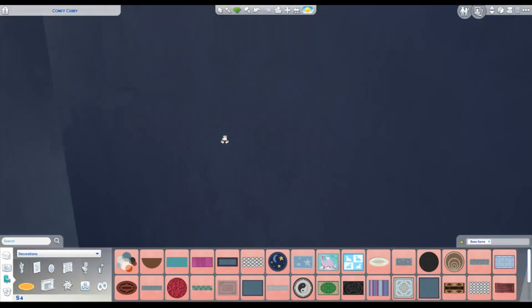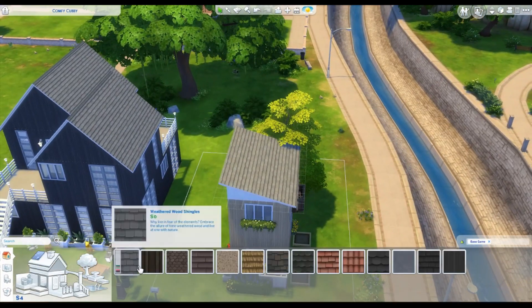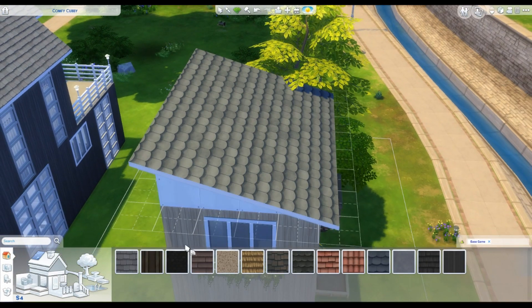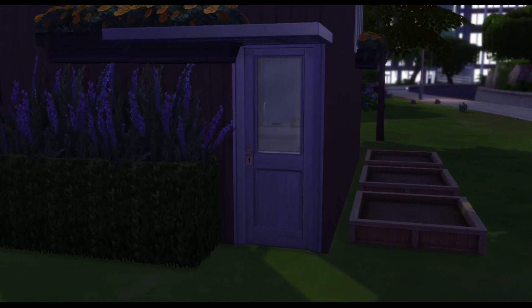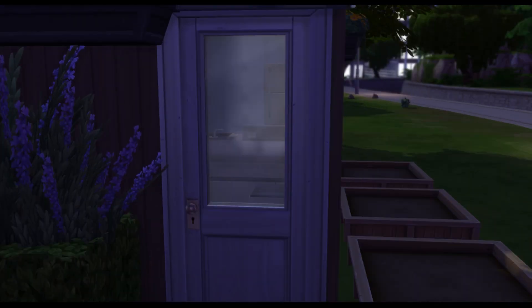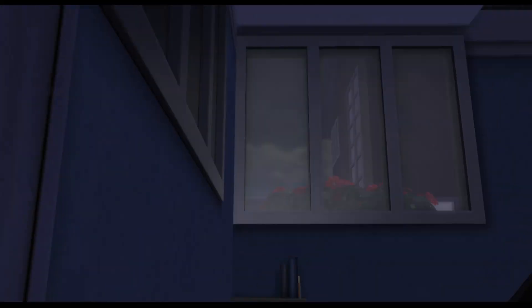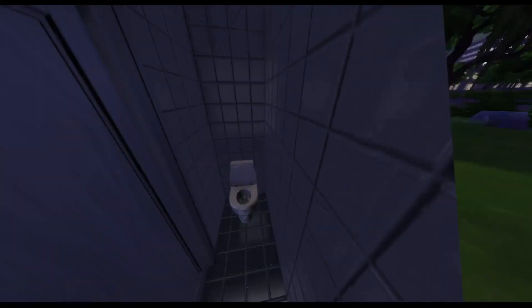We're going to go into the tour now. I like doing these fly-through tours — if you'd rather have screenshots let me know, but I prefer the fly-through because it gives you a real-life sense of what it actually looks like. Coming through the front door here — the kitchen is really rather small, but with the tall walls it definitely doesn't feel like such a small space. You can really tell I didn't put any lights in because it's quite dark.